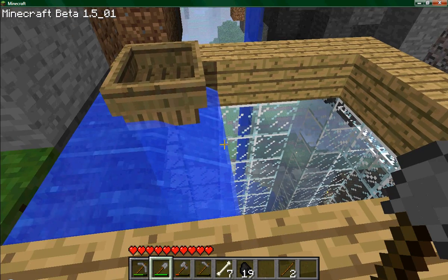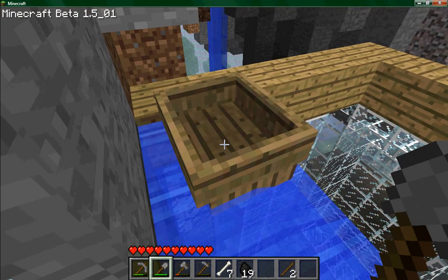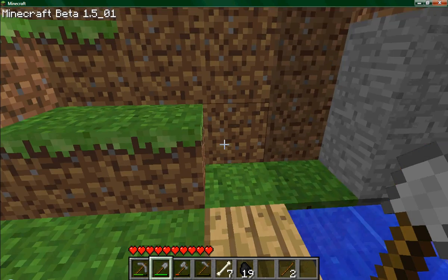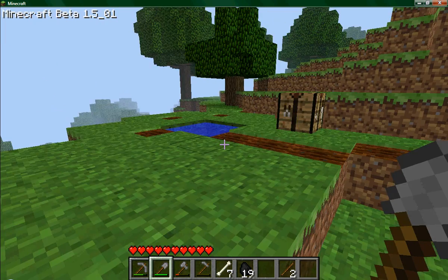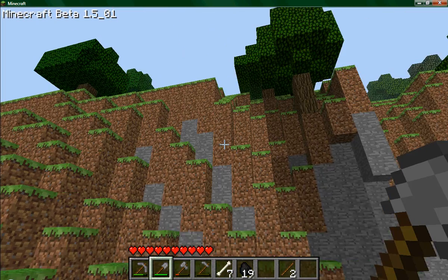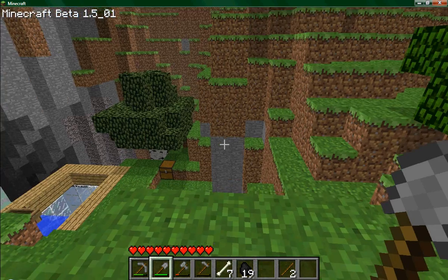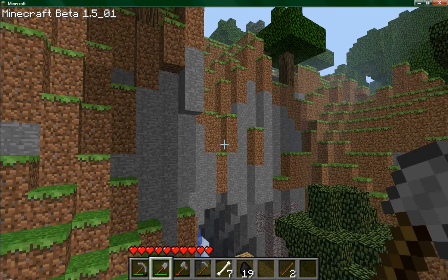And then my boat will go and it will sit there. Okay, it's not supposed to do that, but hey, it worked anyway. Right now I have nothing built up here, so I'm gonna ask you guys for suggestions on what I should build up here. Leave your comment in the section below and you can tell me exactly what you think I should build up here on this giant floating mountain.